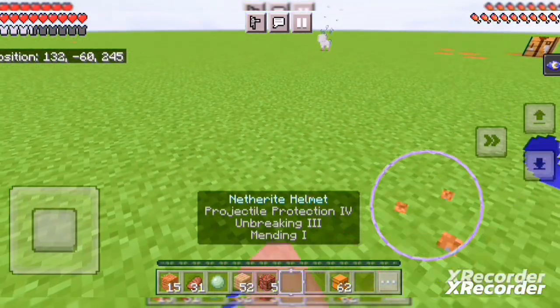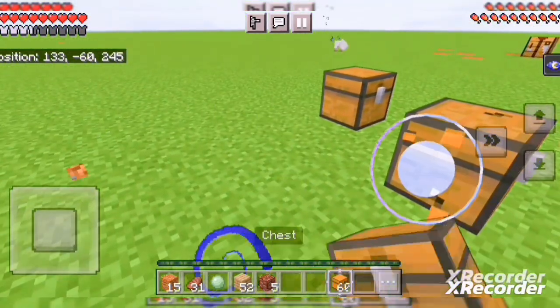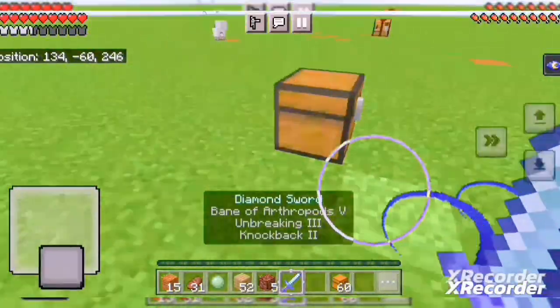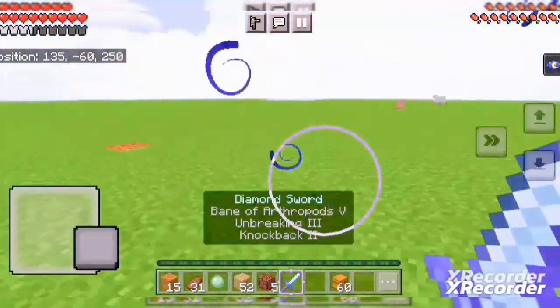There is an OP item. There is an enchantment. I will show you another chest. There is a diamond sword. This mod is very useful and it is an OP mod.